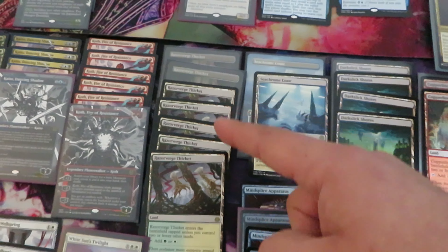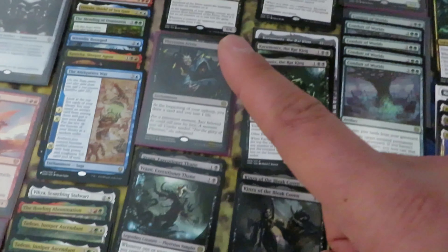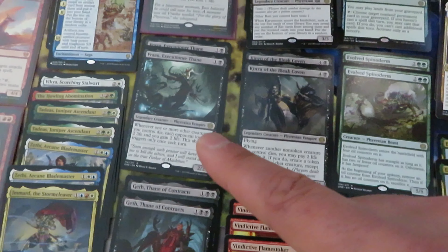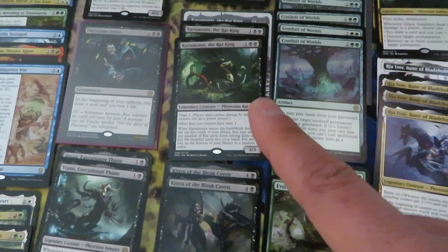Black cards: Archfiend of the Dross — we have five. Only one Phyrexian Arena, two Vraan, two Kinzu, three Dross Skullbomb, and three Black Sun's Twilight.